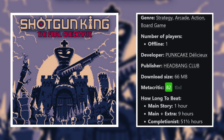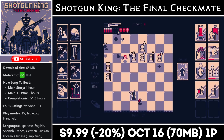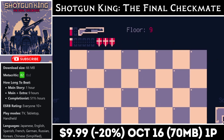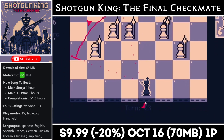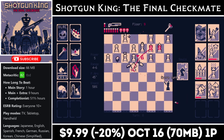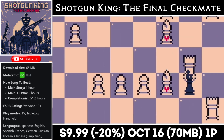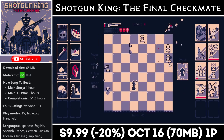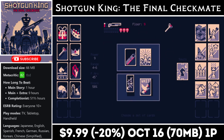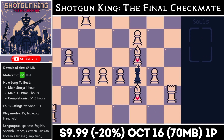Shotgun King: The Final Checkmate takes chess and puts a roguelike twist on it. You play as the king of the black army after your entire team has betrayed you and moved to the other side — it's just you and your trusty shotgun left to take out everyone. Each turn you can move or attack the enemy, then reload your shotgun, so strategy is key. The only goal besides surviving is to take out the other king. There are a few game modes for replay value and it will pose a challenge, but if you're looking for an addictive game, check this one out before the deal ends on the 16th. It's marked down 20% to just $9.99.